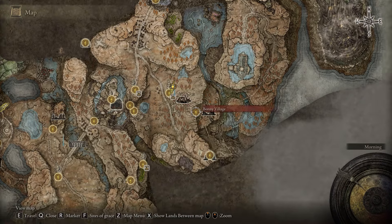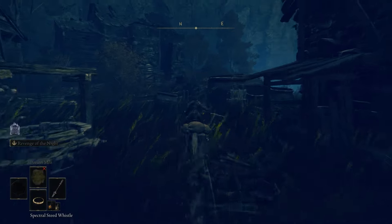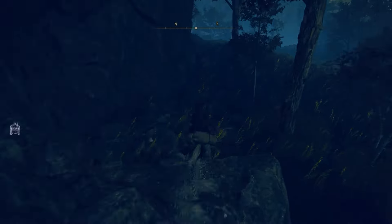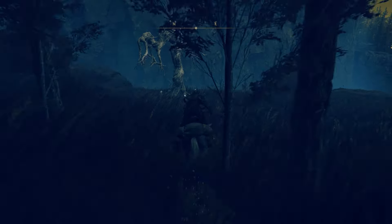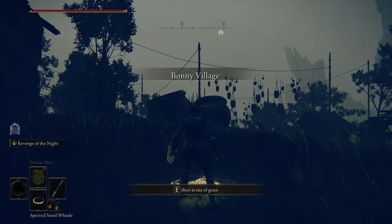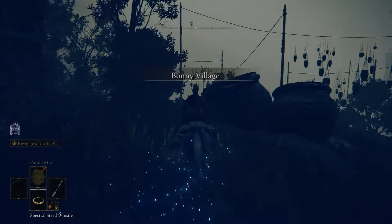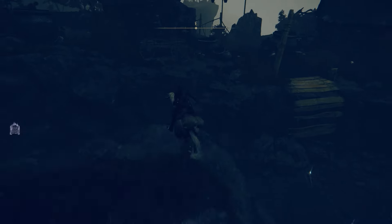It all starts at the Bonnie Village site of grace. Head over to this tree and grab the old mother emote. If you don't get this then you can't get the sword, so don't forget it. Head back to Bonnie Village then travel east to the bridge, then another bridge afterwards. As you progress, make sure you unlock all sites of grace you see.